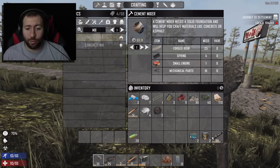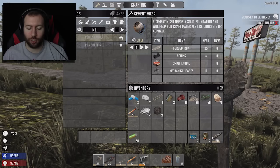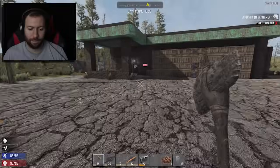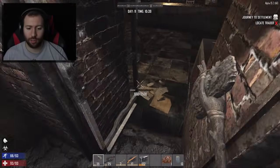I need 25 forged iron, a small engine, 4 springs, and 10 mechanical parts. Oh, I can give you some — hold on, hold on, hold on. We have a small engine, sorry. I need 25 forged iron. I'm making a bunch right now.